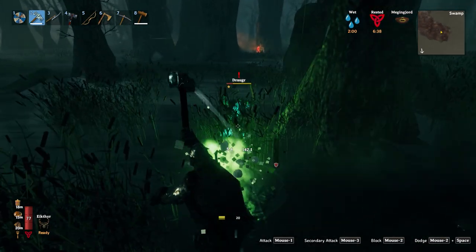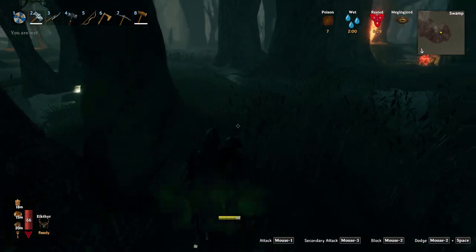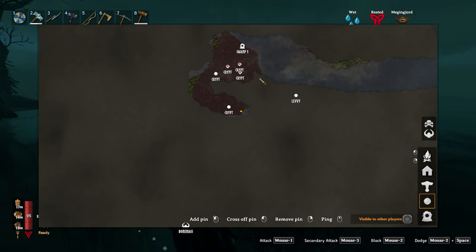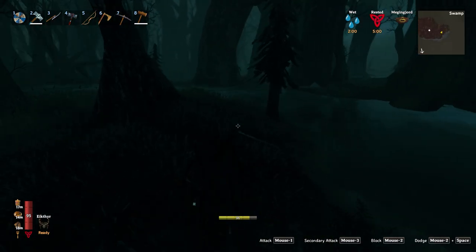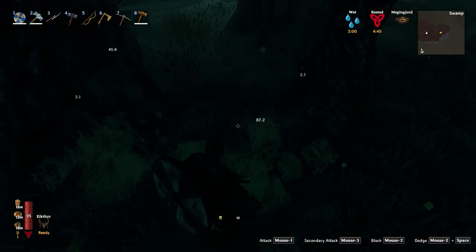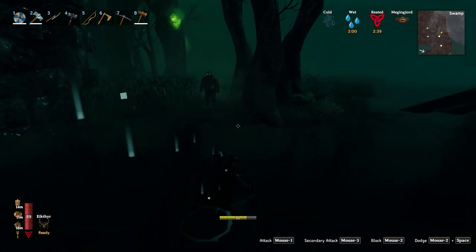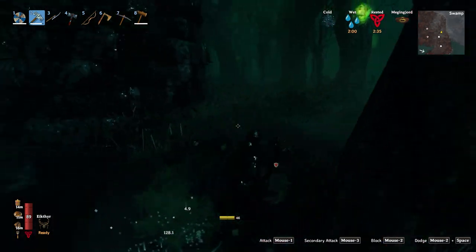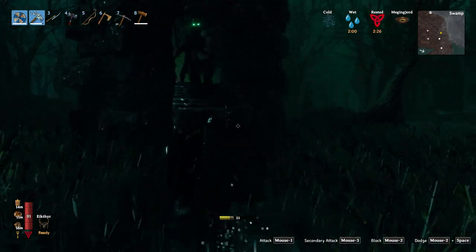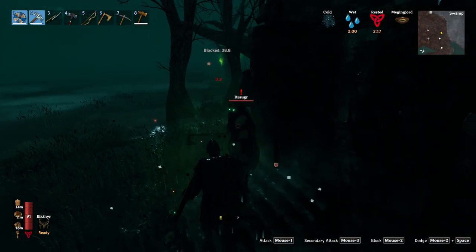A one-star draugr archer thinks it can take me out — it cannot. I get hit from the back by another archer and end up poisoned, but we're okay. I reach the bottom of this swamp and it's not connected to Bone Mass, so we have to make our way back to the portal and take the boat. We might as well reveal the whole edge of the swamp on the way — the Frost Waffle's glorious sweep handles the draugr easily.